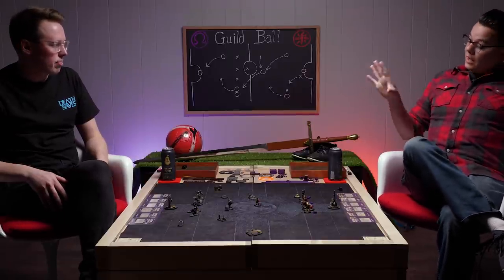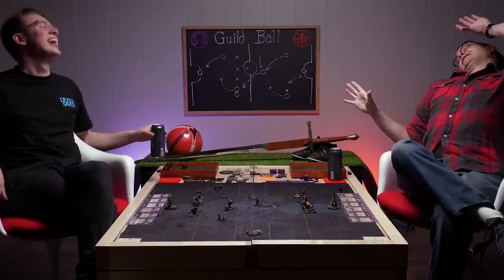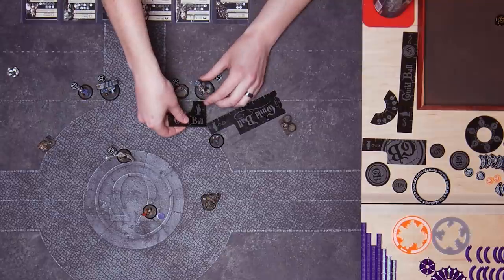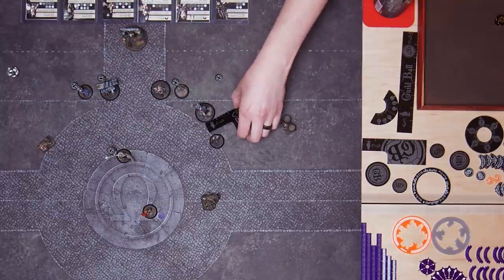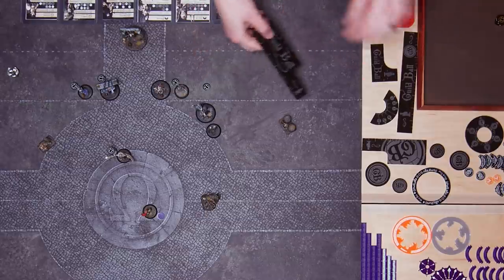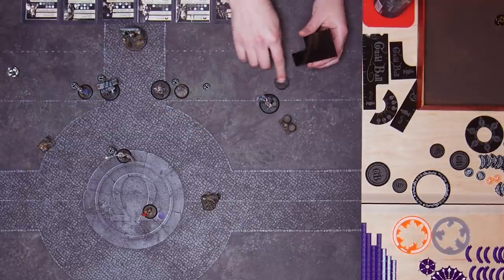I have to say that you are taking the fact that you just got immediately dunked on really well. I'm used to it. I think Skulk's going to activate and he's going to go get the ball. If I leave it there, Mist is going to pick it up and score again. I'll let you have one goal, but not anymore. That was two inches of movement — the ball is going to snap to me. I'm sprinting, so I have five more inches. I'm just grabbing the ball with Skulk and moving towards terrain to make it harder for him to get the ball off of me.